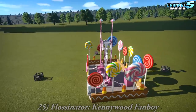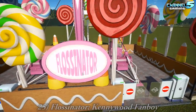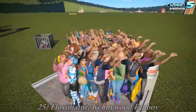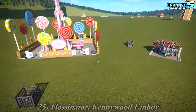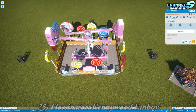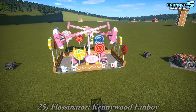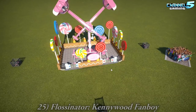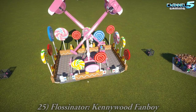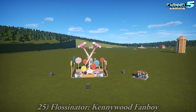Last but not least, we have the Flossinator by Kenny Wood Fanboy. And we've got guests on the right side that are jumping. Jump around. He spins candy floss — or cotton candy. It's like a spinning candy floss. I wonder if there's a way to swirl in some floss in there. We'll just put a picture of floss up with a booping sound effect. A little bubble word — boop.